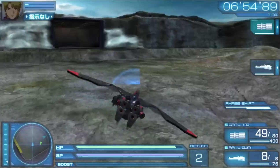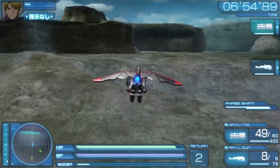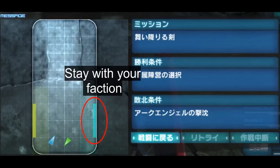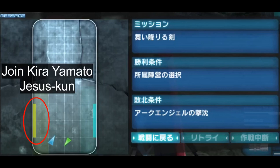Now for the important part. After the Cyclops system is fired, the mission timer stops and you will get two choices. There are two areas on opposite sides of the stage. The blue one lets you stay on the path you're on, and the yellow one lets you join — let's call him Yamato Jesuskun — under the Archangel faction.